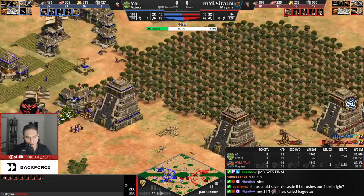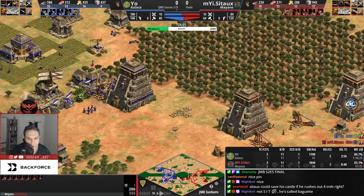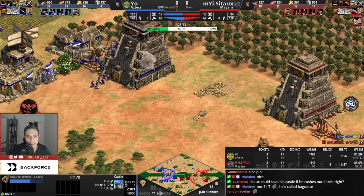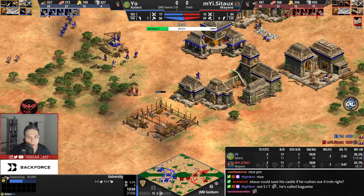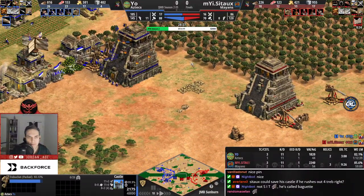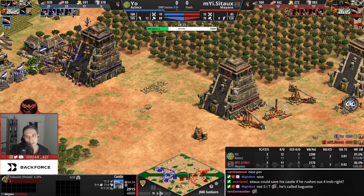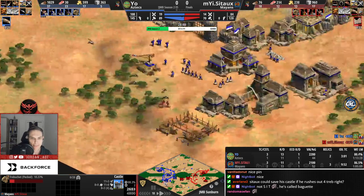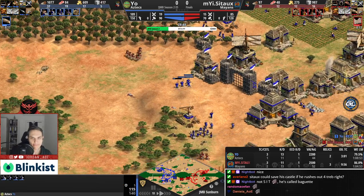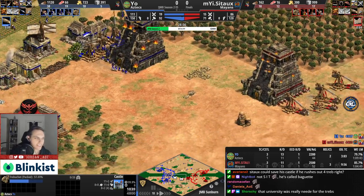Sato is massing his ideal unit composition. With full upgrades for plumed archers, Mayans should be favored against Aztecs. Sato shows wonderful micro, taking out a mangonel with the plumes — daily business for him. Missio doesn't have ballistics yet. Then his university gets denied, which is so painful: no masonry, no fletching for the skirmishers, no ballistics. Yo is missing a lot of vital technologies.